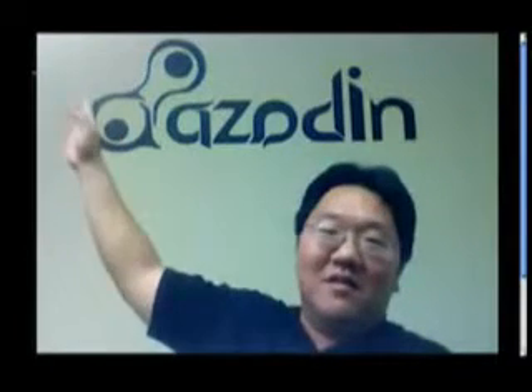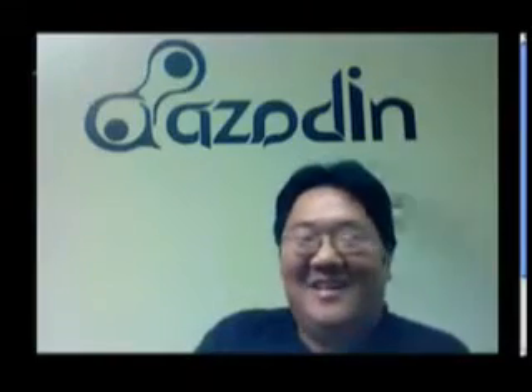Take me through the different markers you guys have right now. I have to say the Azodin label in the back looks like boobies to me. Well, it's supposed to be a barrel with a paintball coming out of it — but boobies will work. Whatever sells markers. Everyone in sales and marketing knows sex sells. Quickly, if you've got a second, I'll go through the different models.